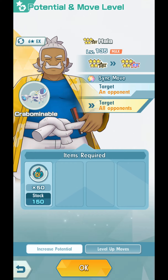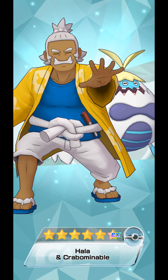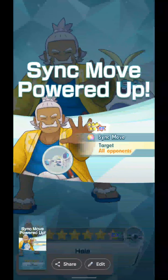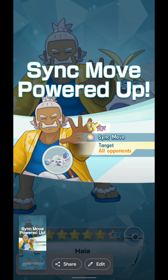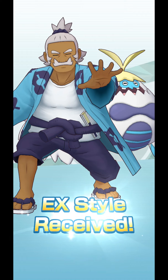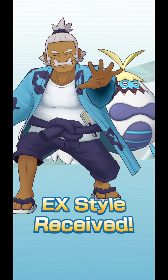6-star EX unlocked. We give these 50 Champion Spirits to him, which you can get from Champion Stadium. Now he is 6-star EX — Striker, 6-star EX. He gets a Sync move that can hit every single opponent. If you're wondering how we're able to attack every single opponent using a Sync move, this is how you do it: 6-star EX Striker. Because Tech and Support do something different. Finally, a 6-star EX Ice-type Striker — the first one.